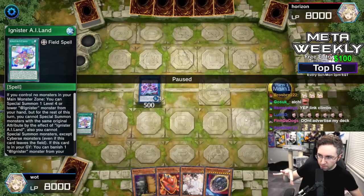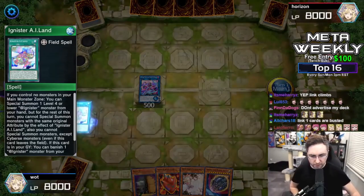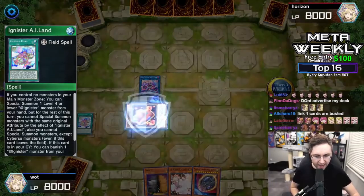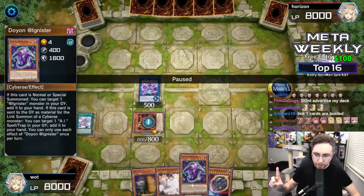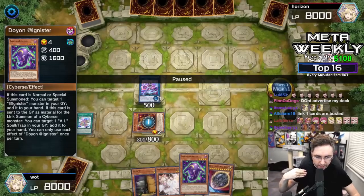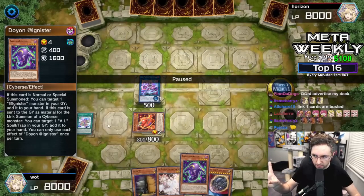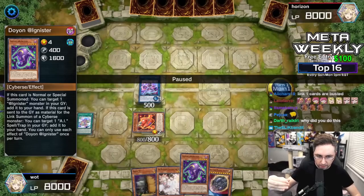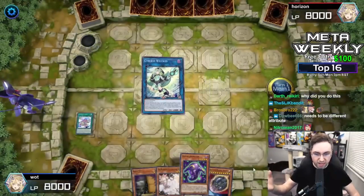You're going to special summon a monster from your hand like 20 times. As long as you have nothing in your main monster zone, you can special summon a monster from the hand. Special summon the Aichi — it activates, searching for the Doyon. Doyon will add a monster in the graveyard back to the hand. Now we want no monsters on the monster zone, so we're going to link again and climb.